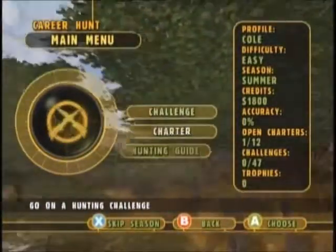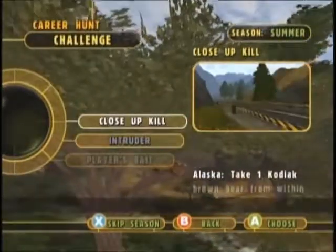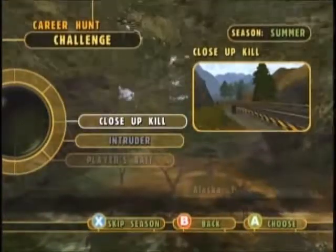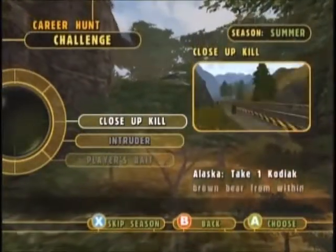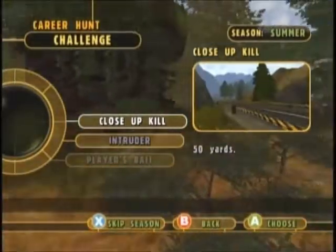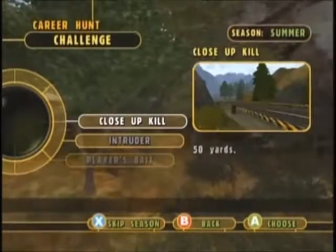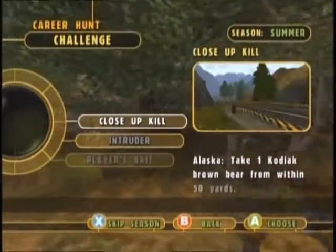Alright, I think we're ready to roll. Let's see what challenge we've got here. You can skip seasons and it doesn't age you or anything — you can just skip them as you need to. The only thing we can do right here in the summer is take one Kodiak brown bear from within 50 yards. Since we're going to be taking them out up close, we'll probably just use a shotgun on this one. Let's go ahead and do this one.